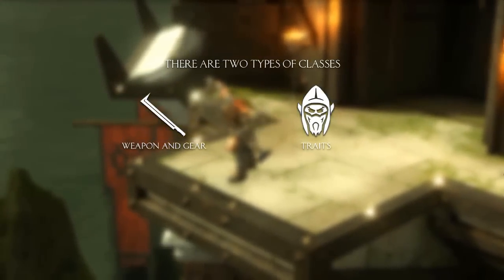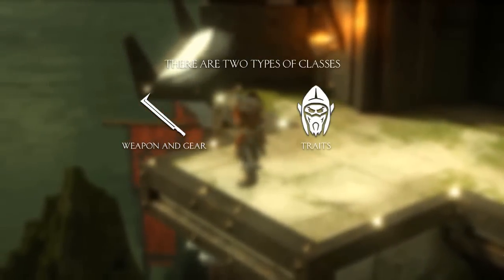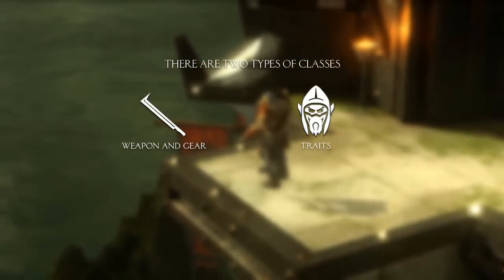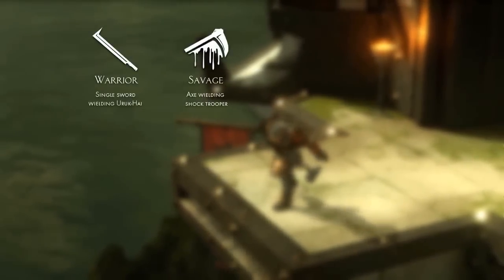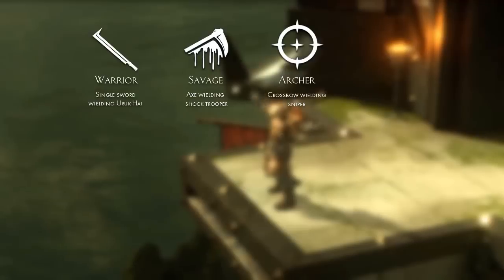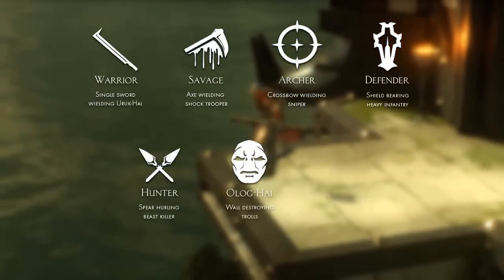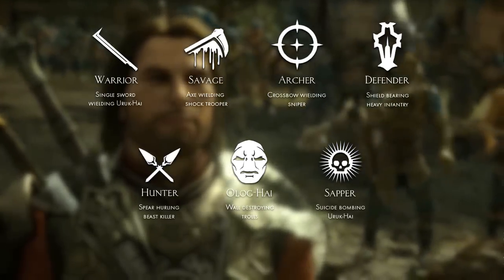First of all we have the category that decides what weapons and shields they use. They are pretty similar to the last game. In these classes we have warriors, savages, archers, defenders, hunters, oloks, and maybe sappers — though we don't know that for sure.